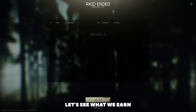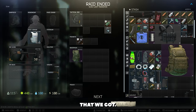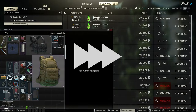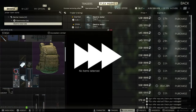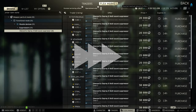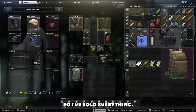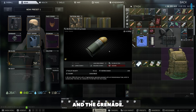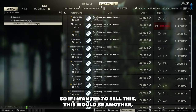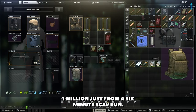That was six minutes. Let's see what we earn — I'm just going to sell all this to Fence and we'll see what we can make from the little bit of loot that we got. As I say, it's a bit of an overflow run. Okay, so I've sold everything. I've kept the 300 Blackout AP. I have also kept the labs card and the grenade. So if I wanted to sell this, this would be another, you know, let's just say 150k. That would have been a nice, cool 1 million — just from a six-minute scav run.